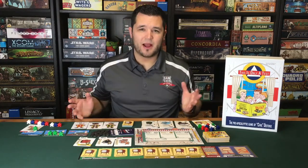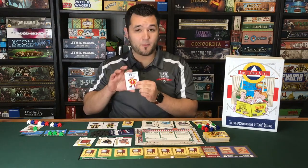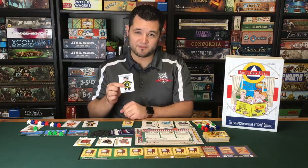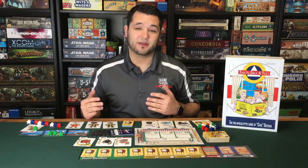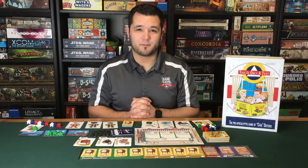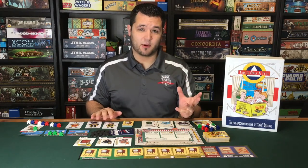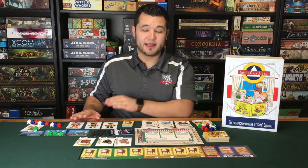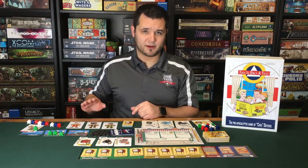Each round in this game takes place over three phases. First, you have the panic phase. Second, you have the negotiations phase. And third, you have the scramble phase. Each phase has a leader, which at the beginning of the game is determined either randomly or by certain conditions like youngest, oldest, and most likely to survive an apocalyptic event. As the game progresses, depending on what items you acquire, these leaders can change, and there are some pretty big benefits to being the leader of a phase.